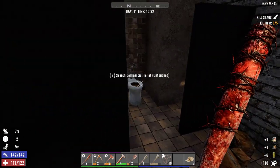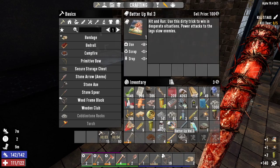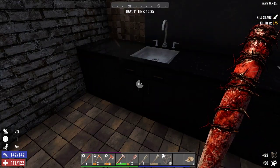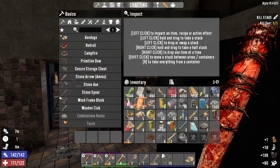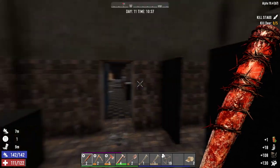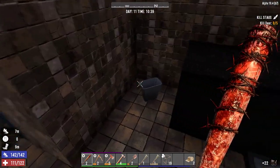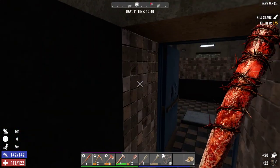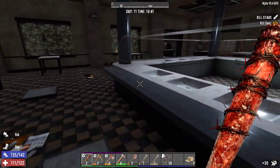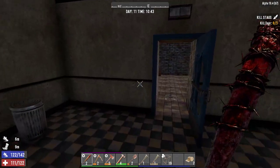What did we just find? Better up volume - use this to power attack. We're finding some good stuff to be fair. It was worth checking the trash cans. We need a way upstairs really, I don't yet see one - maybe there's one in here I haven't seen. Nope.